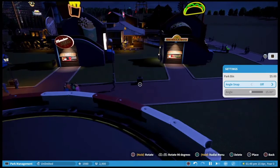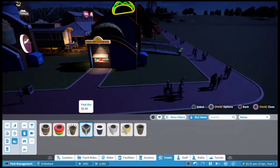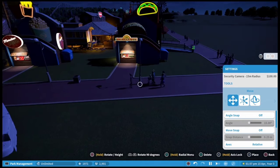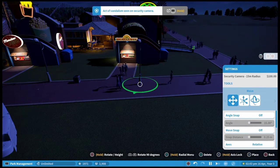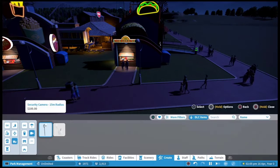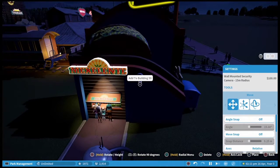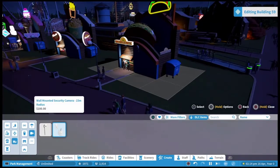It doesn't look like he's done much but honestly the amount of different things you can add is really quite time consuming — security cameras, lights, dustbins, ATM machines, different statues. There are so many different things you can put into the game. He's even put a camera on the shop — nice touch.